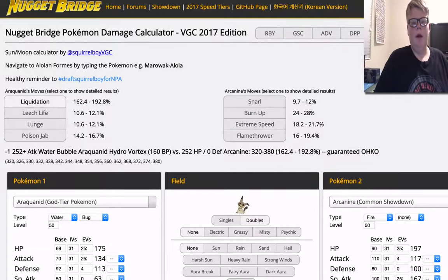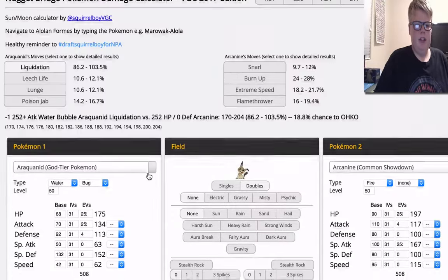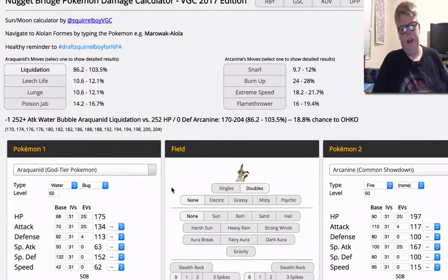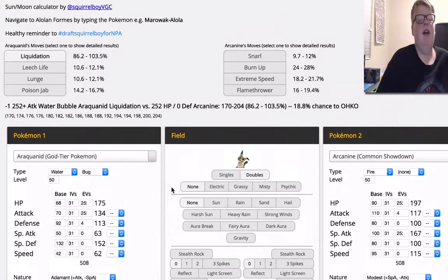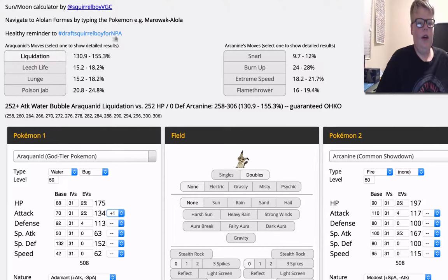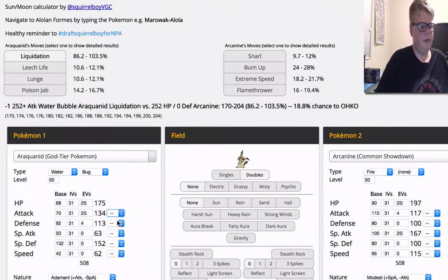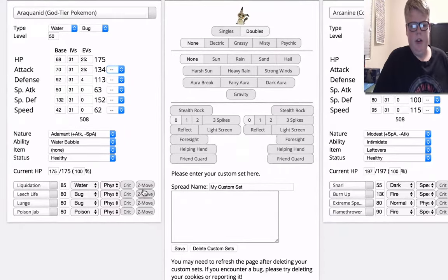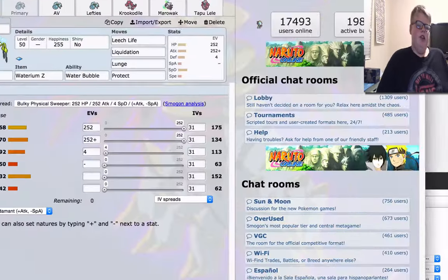This last calc is up against Arcanine. Without a Z-Move, it's not guaranteed to knock out a max HP Arcanine under Intimidate — so minus one Attack. Regularly it for sure knocks it out, but minus one is a problem. So that's why I added the Water Z-Move — if you're minus one, you could just use Hydro Vortex on the Arcanine, and it will be knocked out. So yeah, let's go over the other sets.